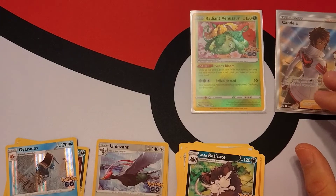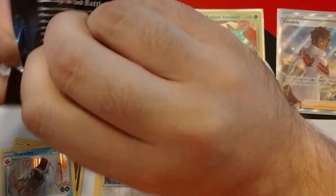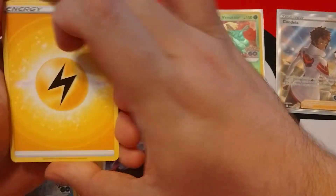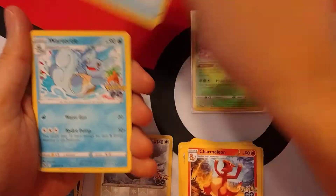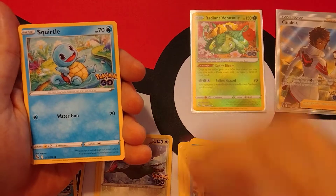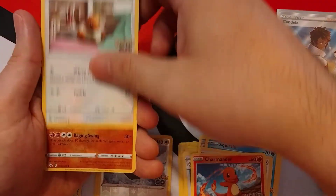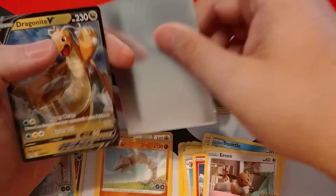Alright, we've got three packs left. So far, no alt-art other than the promo card. We did get that one radiant. There's our energy. Come on, something good — oh, there's the Squirtle and Wartortle! Maybe we'll have a Blastoise here; I think we still need the radiant one. So that would be nice. Reverse Onix, and oh — Dragonite V! I'll take that one.